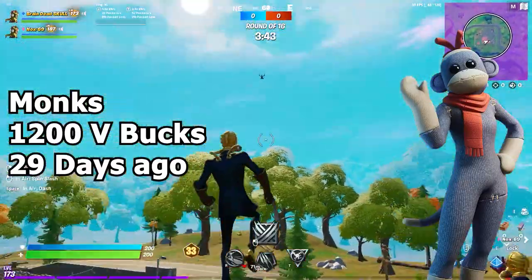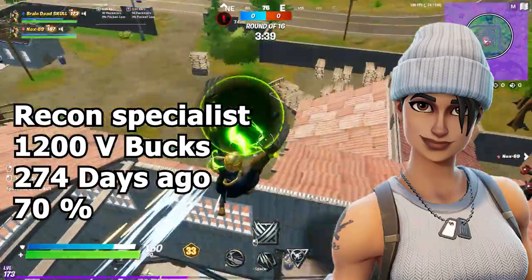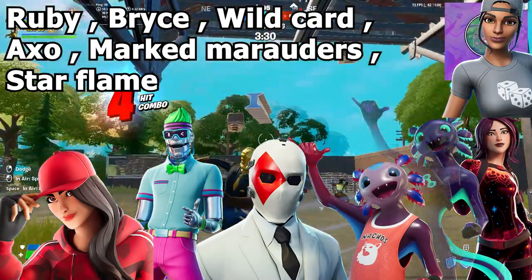Next we have the Recon Specialist with a chance of 70%, last seen 274 days ago. Moving on to less chances, in that category we have skins like Ruby, Bryce, Wildcard, Axo, Mark, Marauders, and the Star Flame — many of these should be in the item shop by tomorrow.